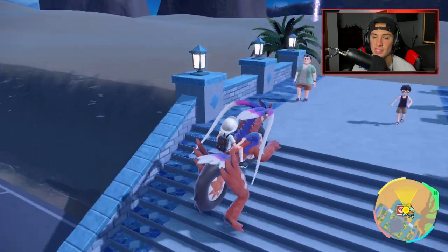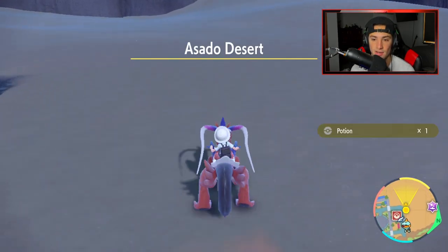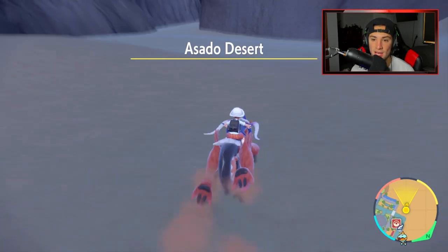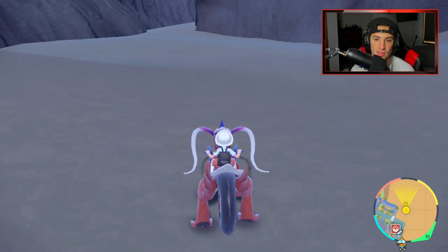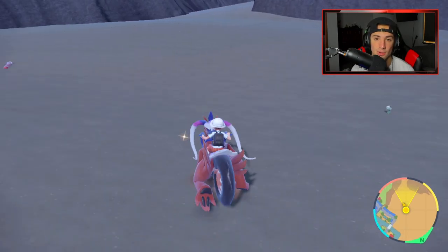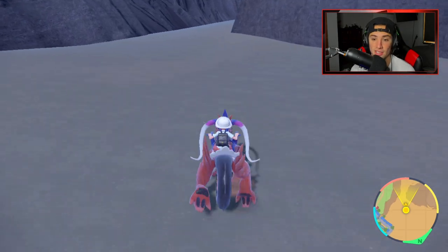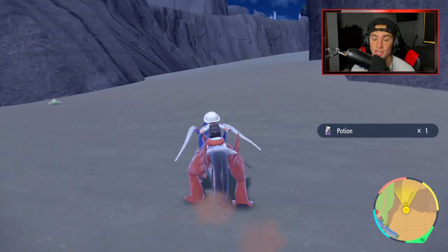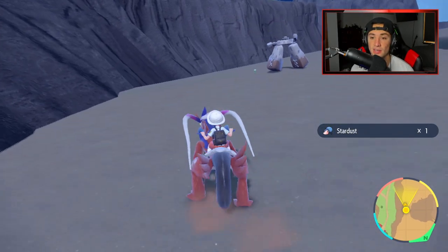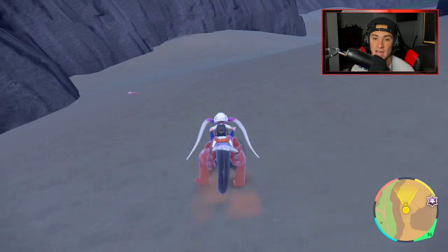In the Asado Desert, there are a bunch of little sparkling things where you can pick up items. There's one right here — bang, we get a little potion. But there are tons of them located throughout this desert. You can walk around and find a bunch of them until there are none left. The reason why these sparkles are so good is because they don't just drop potions — they drop items like star pieces, stardust, sun stones, and all that good stuff. So if you can find a bunch of them, you can actually sell them for a really high price.